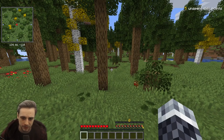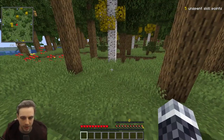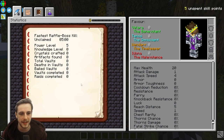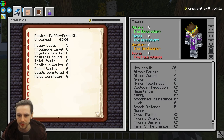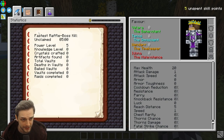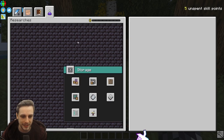First things first, you'll notice that you have five unspent skill points in the top right corner. These skill points can be spent straight away. If you press H on your keyboard, you'll be taken to this screen — the whole Vault Hunters breakdown. You've got various statistics for your damage, health, armor, etc. Some other bits and pieces you probably won't understand until a little bit later. You've then got your abilities, your talents, and your research.